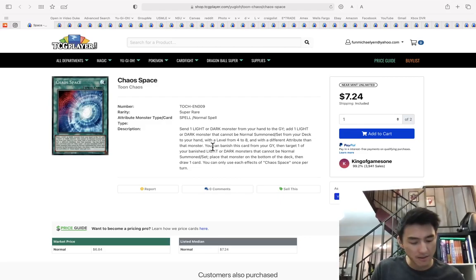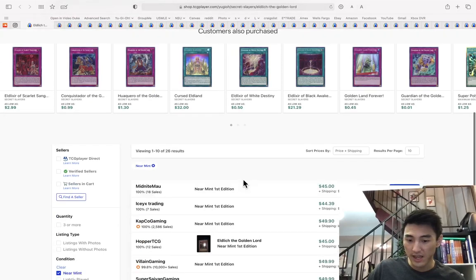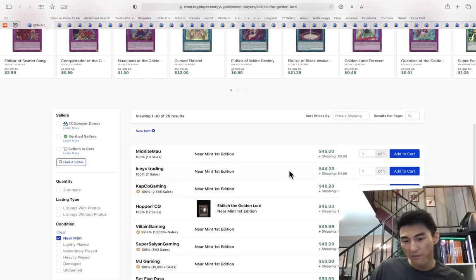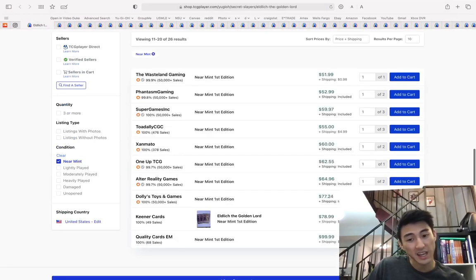I would be picking up a playset but not more than that for investing purposes. I picked these up at five for investing — got like 20. Eldlitch the Golden Lord first eds are about $45-50. It looks like it's stabilized there; there's a pretty heavy wall at the $50 range, then it shoots up to like $65-70.